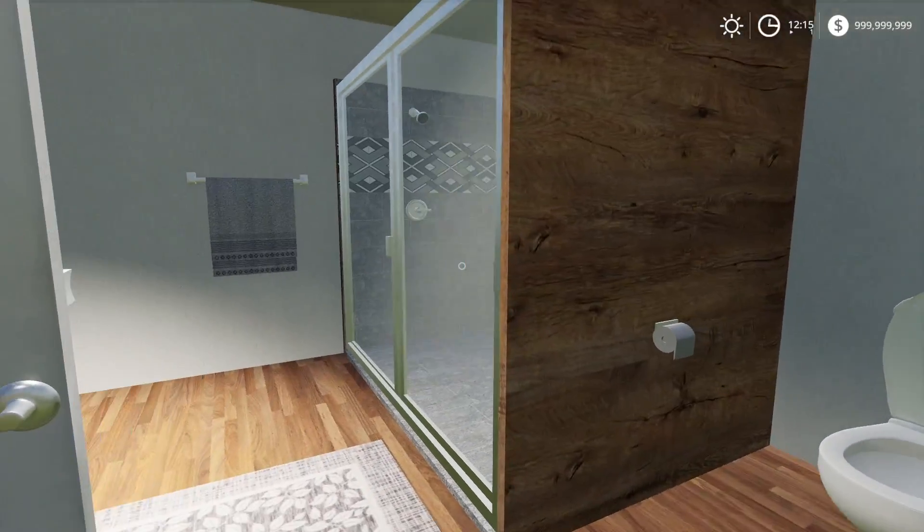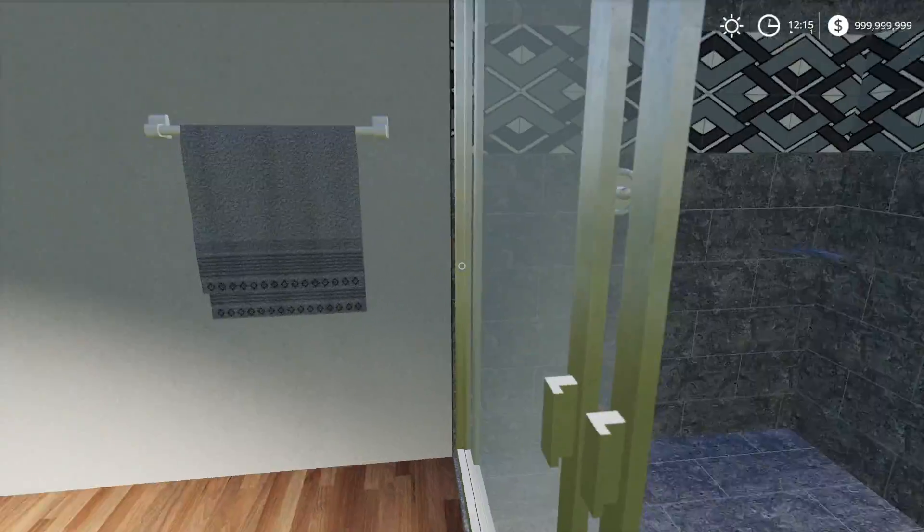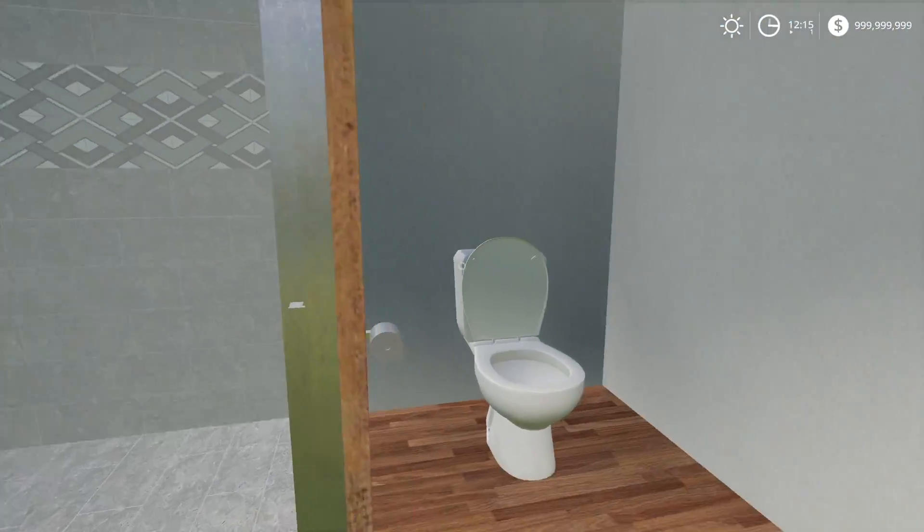So now we've got this door — here's our washroom. We can open this up, very cool. We can hop inside — that's a huge shower. Anyways, let's go upstairs.